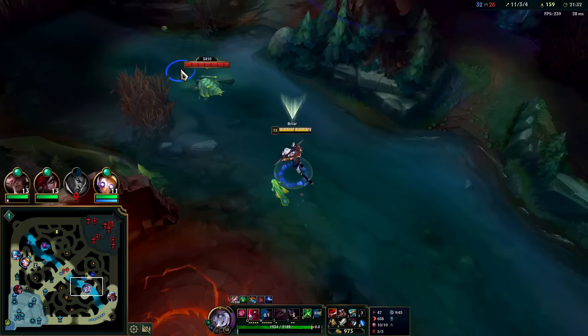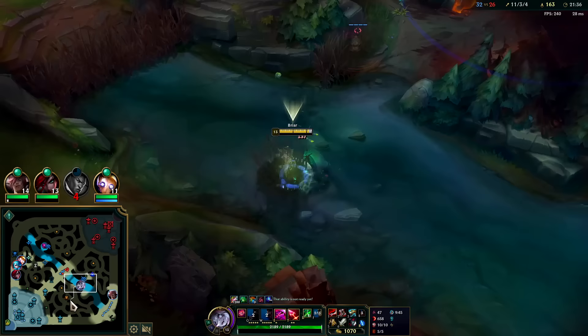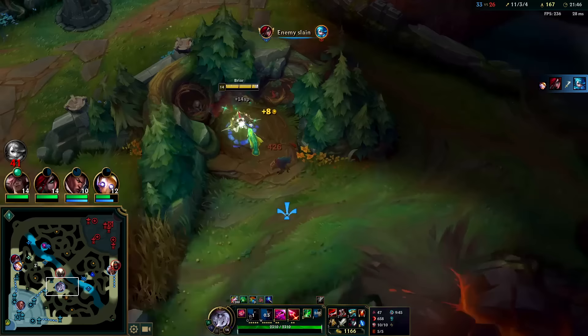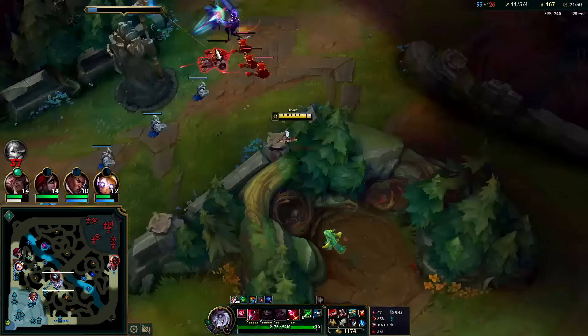Nice thing about Blood Scent — it lets you see people even if they're in bushes. I'm pretty sure it also reveals invisible champions, like a Rengar R, Kha'Zix R, or Shaco Q invisibility. We'll Q right over — W right over, auto, auto, Q as he's getting out of auto range, auto, W reset — down he goes.